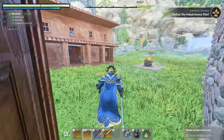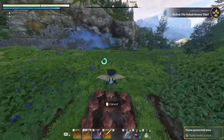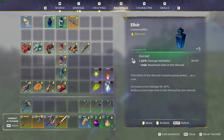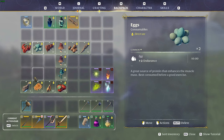Now we're going to look at the buffs you get from raw foods. I've collected some of the best raw foods in my inventory. Starting off, we have the bell pepper, which can be obtained in the early to mid stages of the game — it gives you two dexterity for 10 minutes. Next we have eggs, which are obtained in the mid to late stages by defeating flying dragon-like monsters or finding eggs within nests — they give you two endurance for 10 minutes.